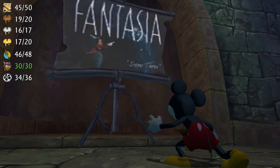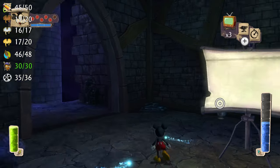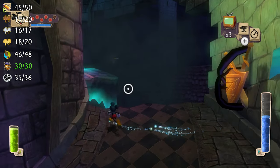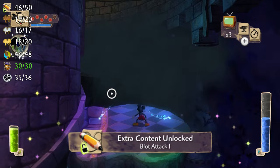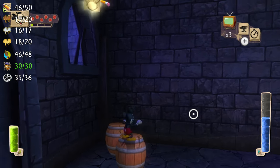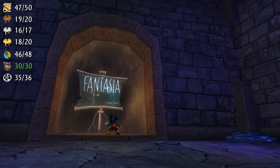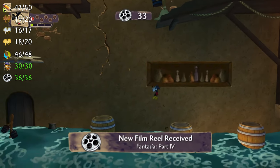Take the Fantasia Part 3 projector and don't miss the film reel. Before scaling Grief Tower, turn around and paint in a chest behind the projector you just jumped out of to find a gold pin. On your way up the tower, look for a piece of concept art titled Blot Attack 1 on the right side of the spiraling ramp. Activate the crystal at the top of the tower and there will be another piece of concept art in the room with the projector. Take the Fantasia Part 4 projector — actually the last projector in the game. To get the film reel you'll have to wait for the water to rise so you can jump on a floating barrel to get to it.